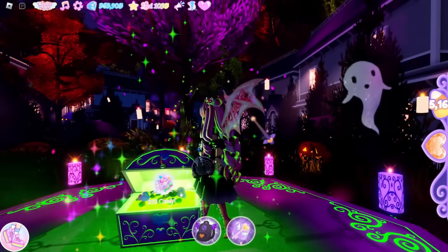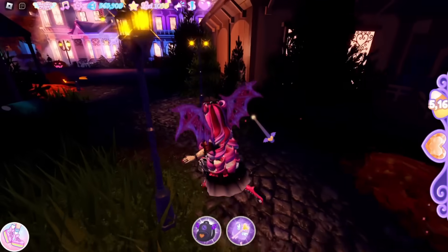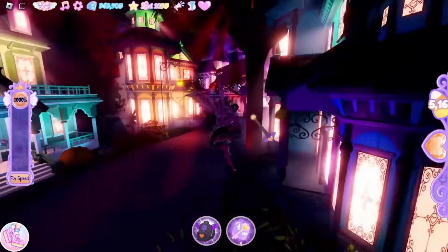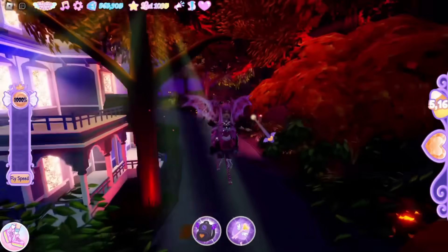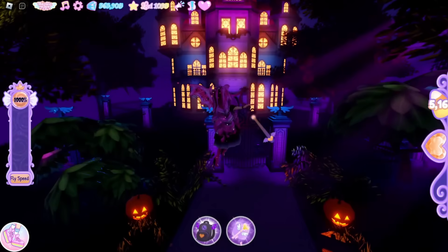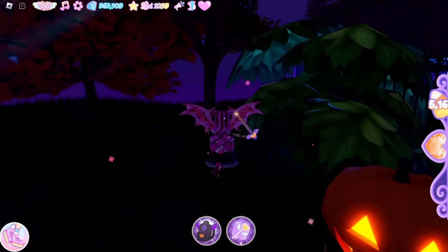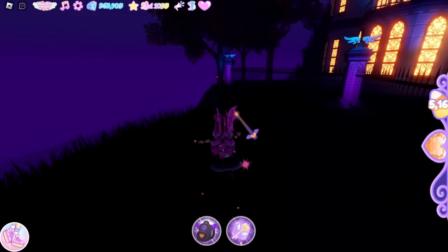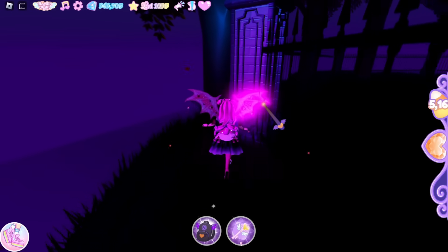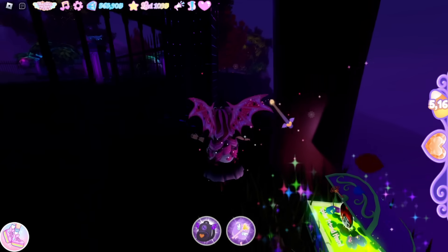For the next chest we need to fly down to Blackwood Manor. Fly this way and up through here and we've made it. From here, go over to the left and there is a chest right by this tree. Inside this chest is the Spider Friend item.